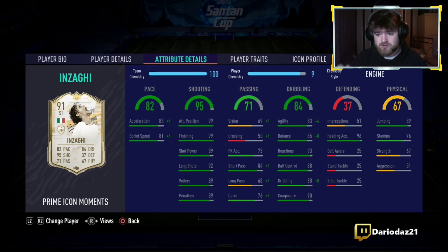Doesn't feel slow either. Dribbling: 83 agility, 85 balance, 93 reactions, 88 ball control, 80 dribbling, 90 composure. You can notice the dribbling a little bit — doesn't feel amazing on the ball — but his reactions, his composure, his clinical finishing stand out. Physical stats: not great. He can wiggle his way past defenders, got a bit of strength to him, but nothing crazy. Heading — we haven't really scored any headers with him yet, but we'll try.